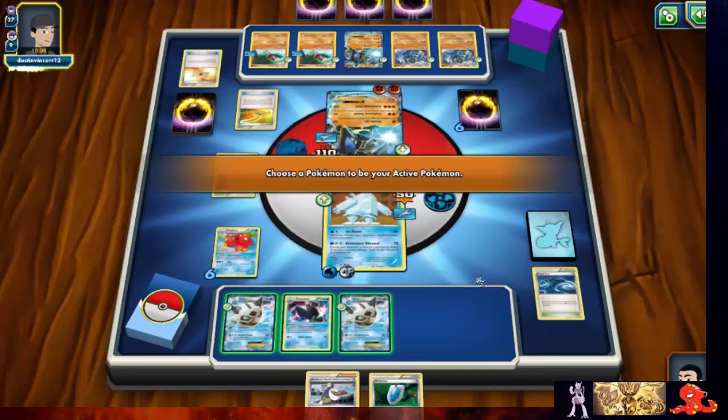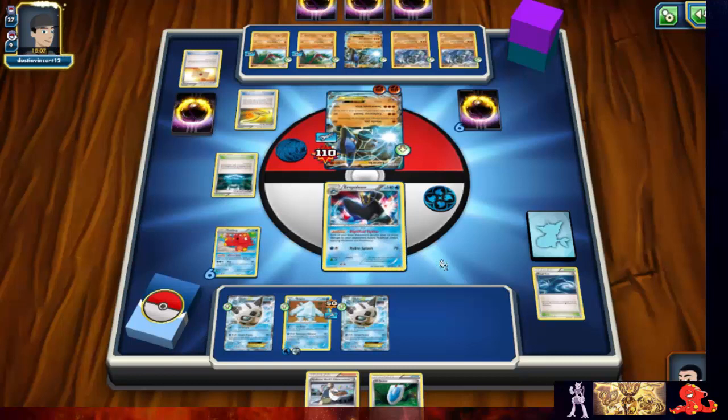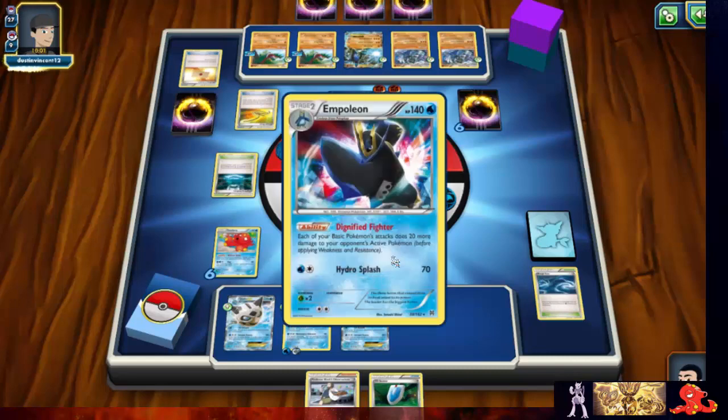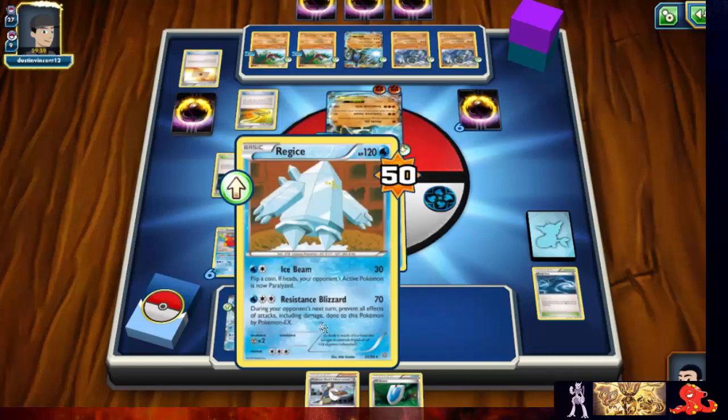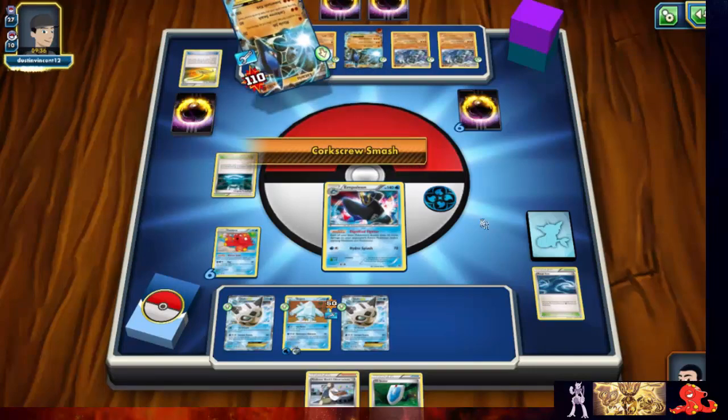Yeah, let's go ahead and send out Empoleon — he may be able to knock it out, which is kind of what I'm hoping for. Then Reg Ice should be able to come back in. Empoleon has the lowest retreat cost, so that escape rope wasn't too bad. Smart play — yeah, he doesn't want to knock him out. It will draw onto some cards.